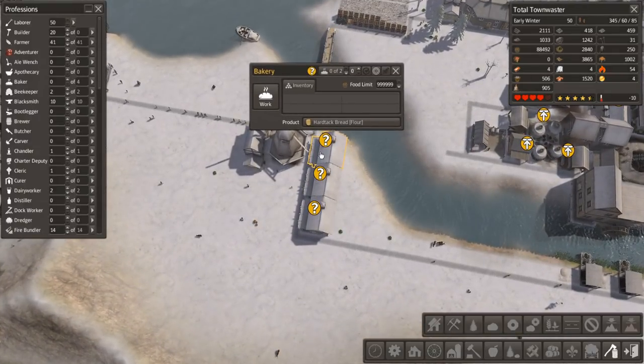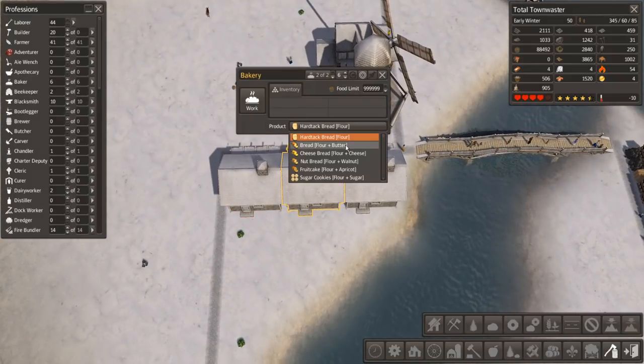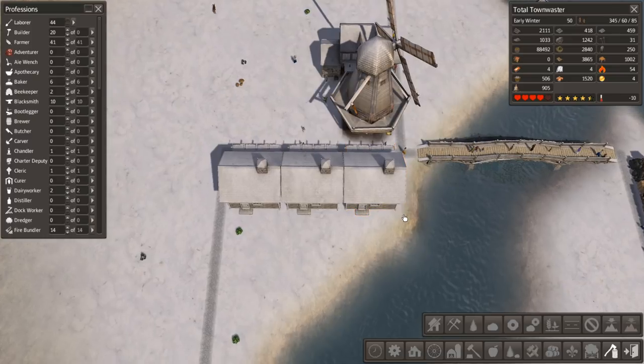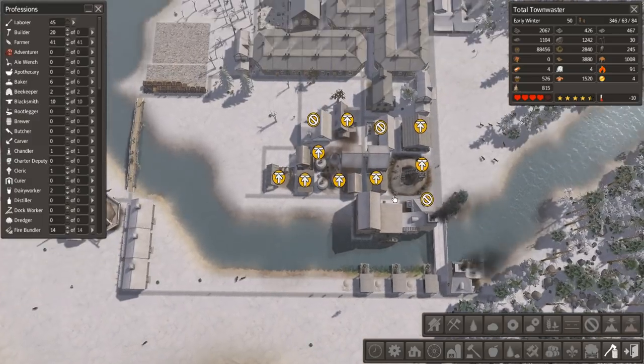There are options for what to make. We could make just bread out of flour, then work towards — we do have some cheese and butter. So what we could do: that one makes bread out of flour, that one can make bread out of flour and butter, and this one can make bread out of flour and cheese. That way we have more food variety, just because we can. I don't know if one's more effective than the other — there's no way to really see that — so that'll be fine.